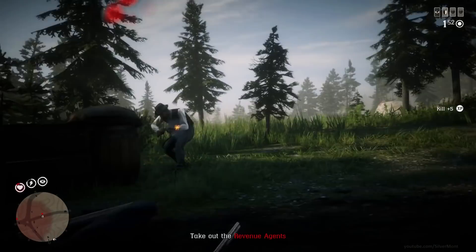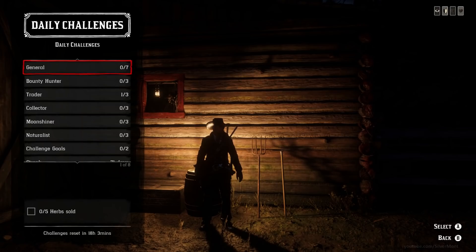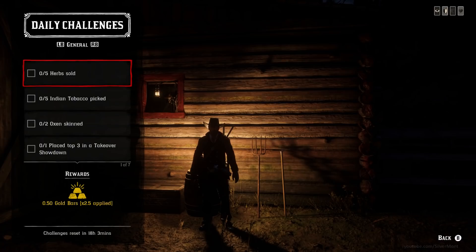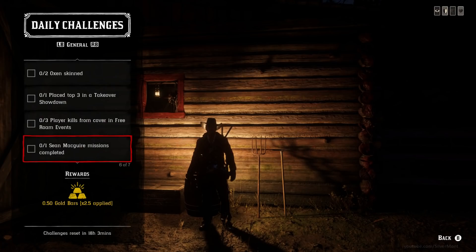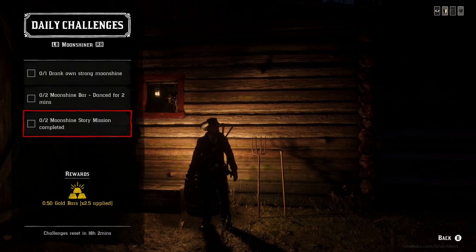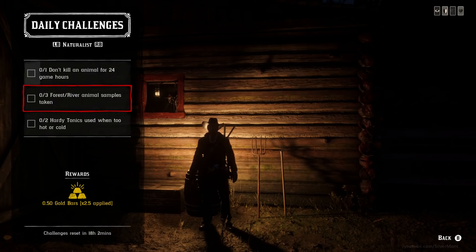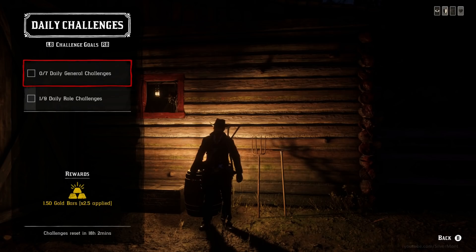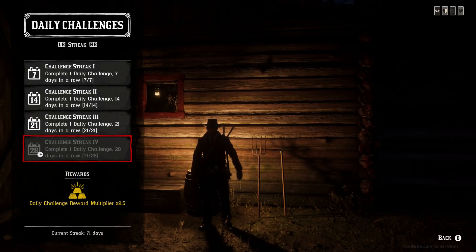Gold bars are generally used to buy specialised equipment. You can also use gold bars to buy things you aren't high enough rank to unlock normally, although I'd not suggest this unless you really want that item. The best way to get gold is to get your daily streak going. Every day the game will give you 7 daily challenges, plus more for every role you have unlocked, that award you a small amount of gold. If you do at least one of these a day it will start a streak, and that streak will increase the multiplier on your rewards. If you hit the maximum streak multiplier — I think it's 21 days — you'll be getting half a gold bar for every challenge. If you did every challenge, you'd be getting a few gold bars a day just from those, not including rewards from other activities.